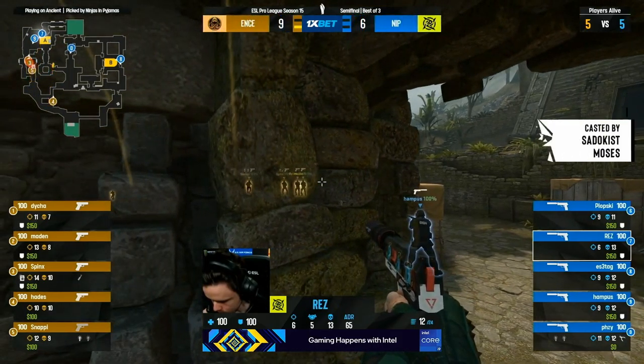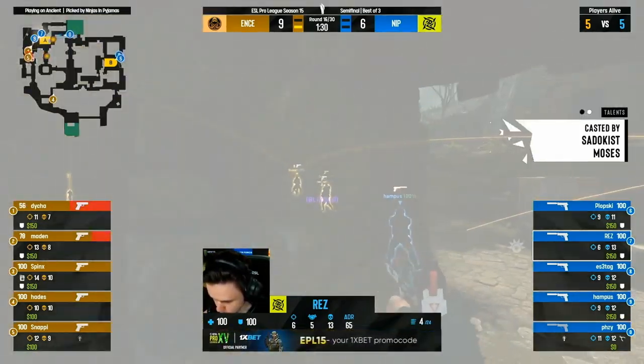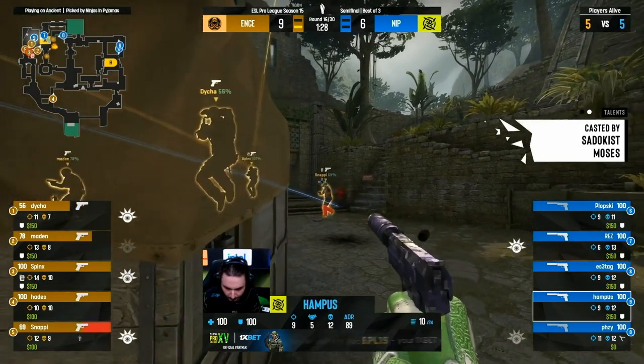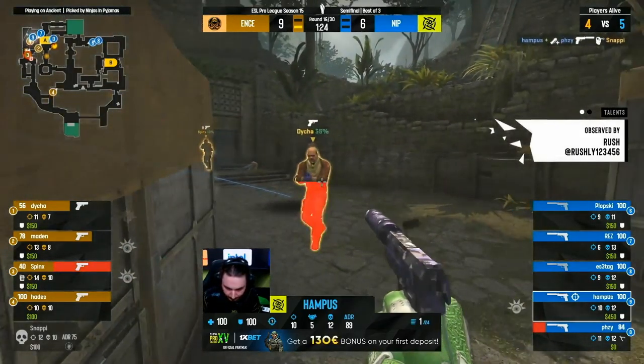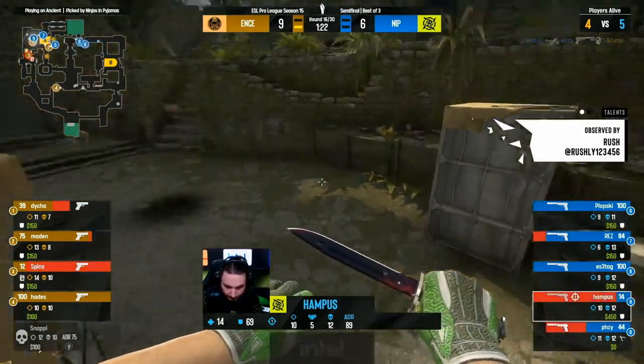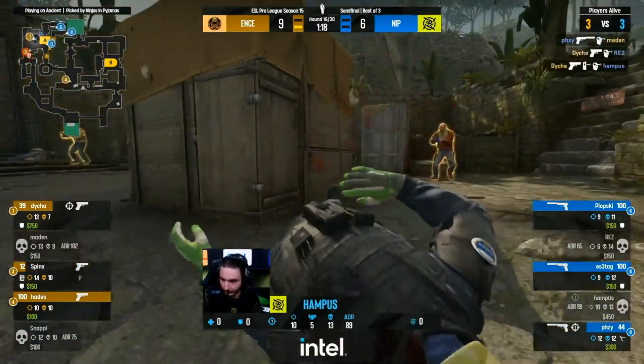They'll get started right away — not a single Dually in sight, thank god. NIP should feel confident with the scoreline — the way they clawed back, especially considering this is their pick. They have got to have a good feeling about the defensive side on Ancient. Good flashbangs, good utility started to stream out — this is where it gets dangerous.